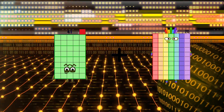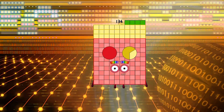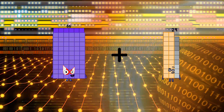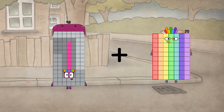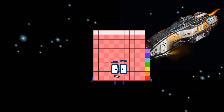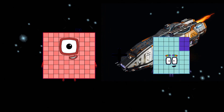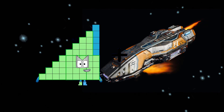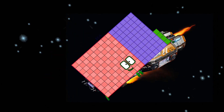41 plus 93 equals 134. 66 plus 29 equals 95. 98 plus 19 equals 117. 100 plus 52 equals 152. 77 plus 87 equals 164.